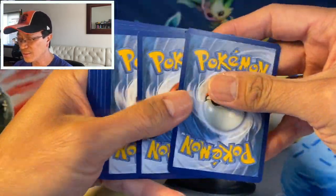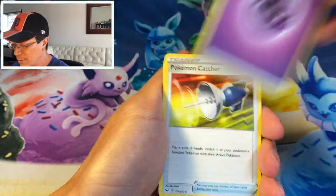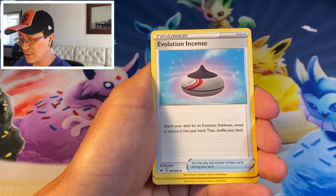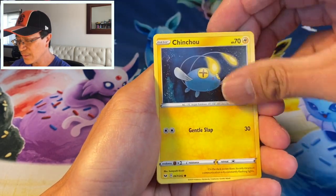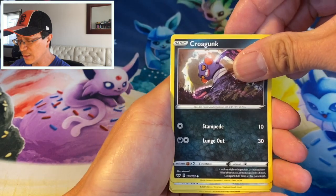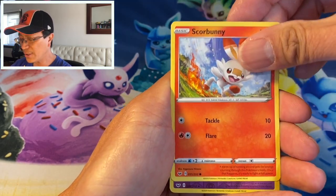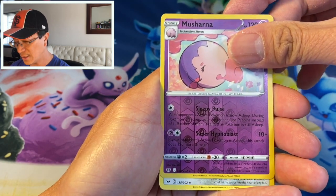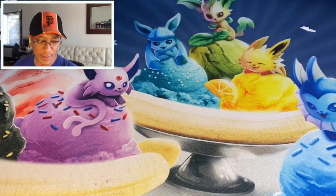Easy access to my videos. Okay, here we go — psychic energy, Pokemon Catcher, Drizzile, Evolution Incense, Minccino, Chinchow, Corvinite, Galarian Meowth, Scorbunny again, Musharna reverse, and a Corvinite regular rare.